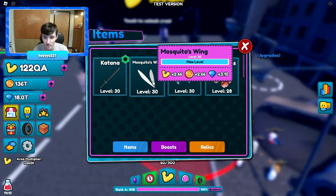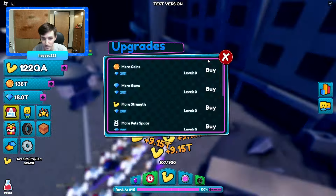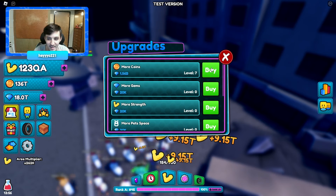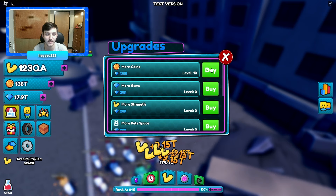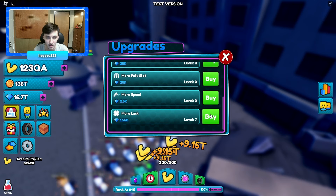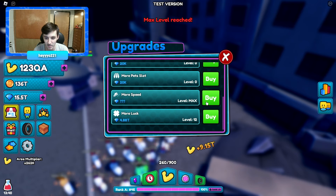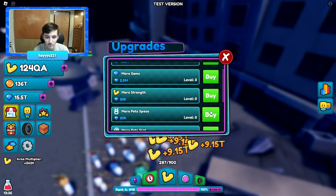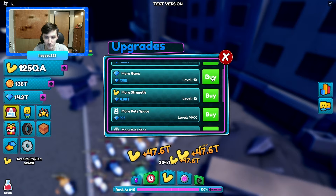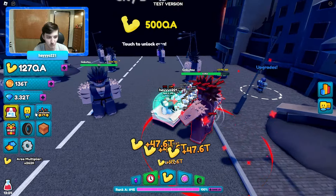Let's put on our relic — I want to try to get some more money. We have upgrades: the gym one boom, one million. It doesn't tell you how much you're getting though, which is annoying. More speed, more pet slots, more pet space, more strength, more gyms. Here we go — I'm getting 47.6 trillion, not bad.